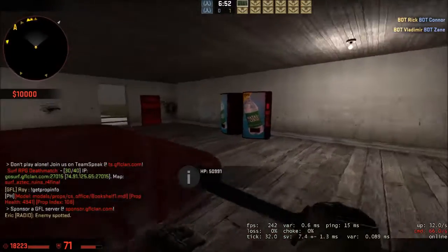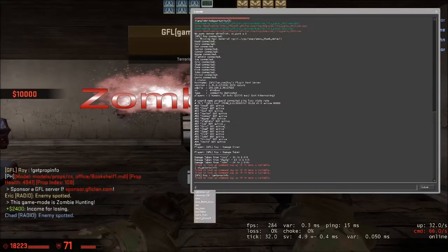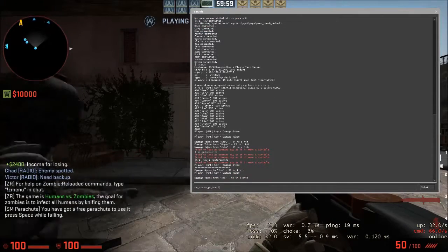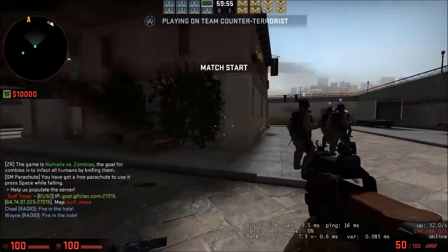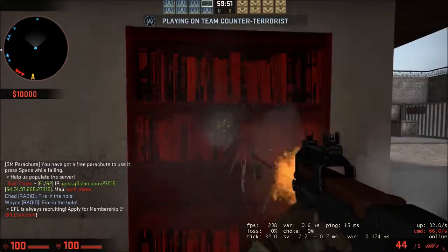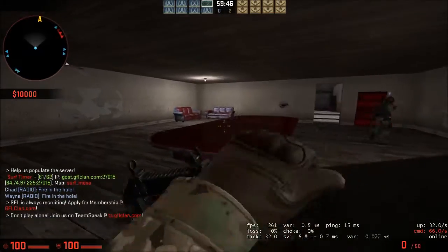To make things quicker, I'm going to set the PH team — SM Prop Health team — to zero, so humans can break things. It automatically does it. And then you should be able to break it.